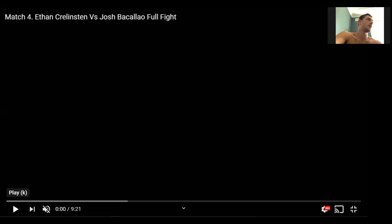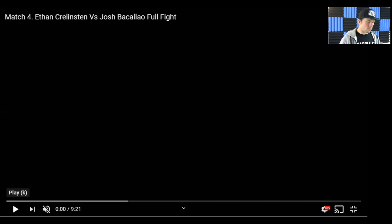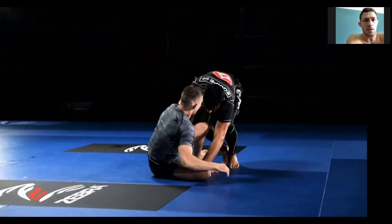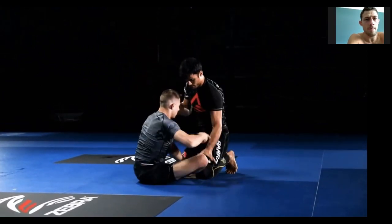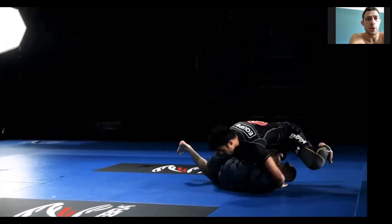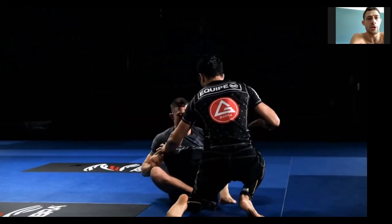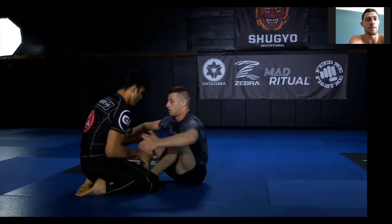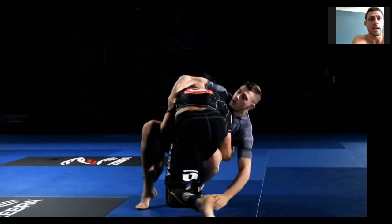It was a lot of back and forth. He definitely entered my legs more than I would have liked, but luckily training with all these guys at Renzo's and TriStar sort of prepared me for it pretty well. So yeah, let's get into it. We get started, I sit guard. At this point in my training, in the gym at least, I've been pretty much scrambling to the back out of leg entries, both offensive and defensive.